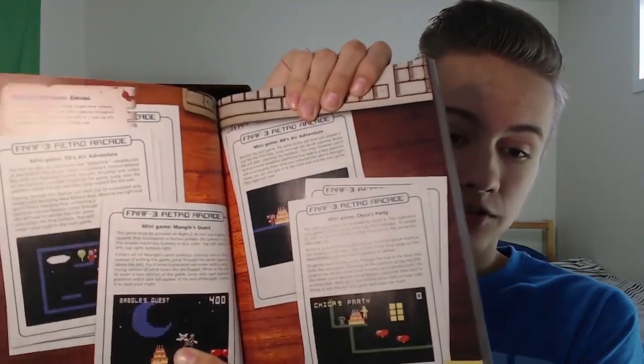For all the minigames throughout the series, there are very detailed descriptions of each one — how to unlock them and how to find the secrets in them. Really helpful stuff. For games that are more story-intensive, like Sister Location, there are literally entire descriptions of the whole game, how it plays out, and how to win it, which is actually really cool.